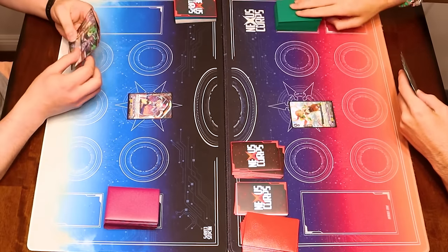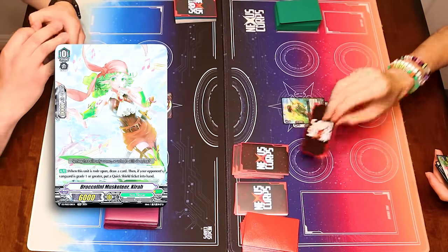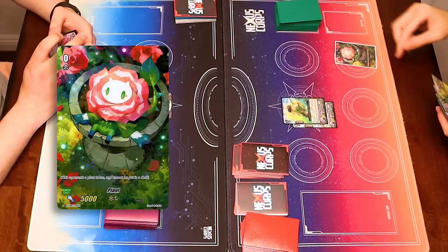Kirby, Dreaming Jewel Knight, Tiffany. Draw, ride Ruth, draw a card, make a token. And pass.